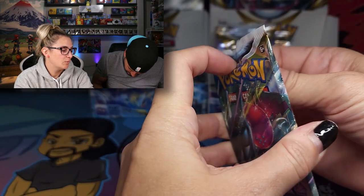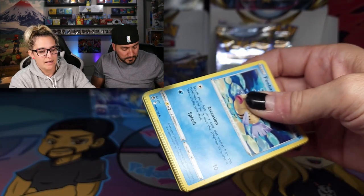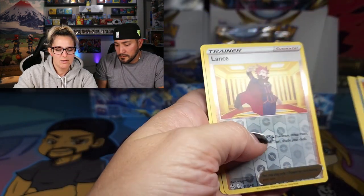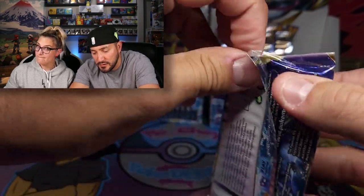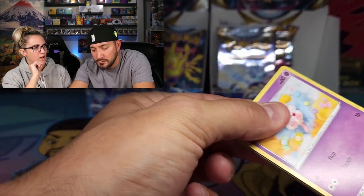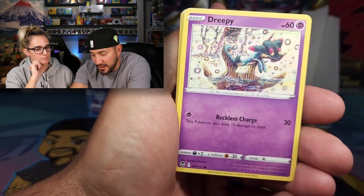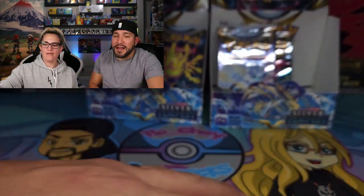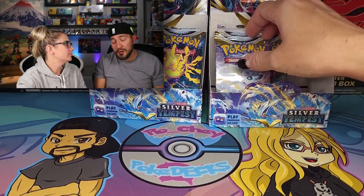We've got Lance and Miss Magus in the back. There's a Full Art Lance in this set — can't wait to pull it. Lance the Dragon Tamer. Does he belong to House Targaryen? He might. He's a dragon rider but he's got red hair, so we know he's not full-blood there.